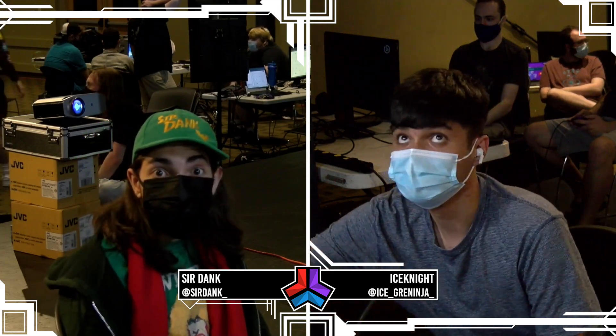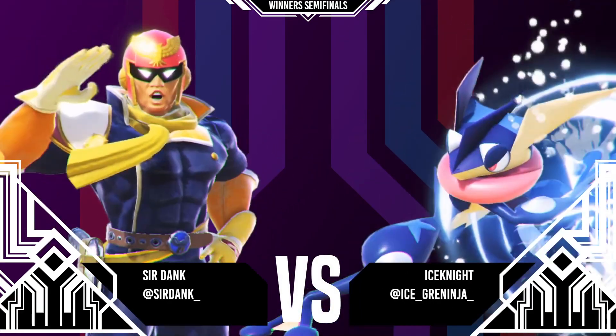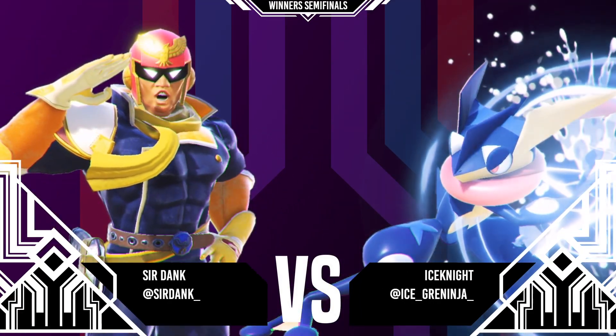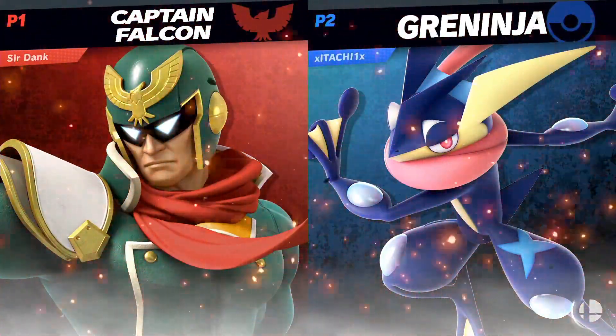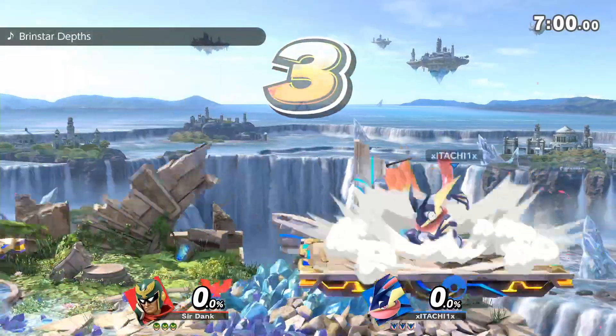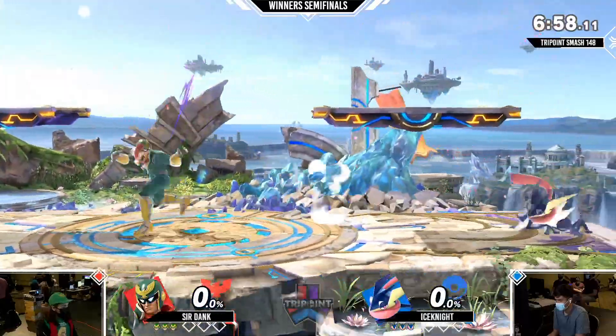It's going to be a hot set. Both these characters play pretty damn fast, especially Sir Dank who's staring at us deep into our souls — Sir Dank with the stare down, he's ready. We're gonna see a lot of whiff punishing from both of these characters. We're going to have to see how Ice Knight deals with the super armor. Sir Dank really likes to throw out the side Bs and the smash attacks — he likes to throw out a lot of things, but we love him for it.